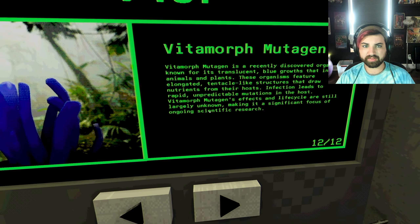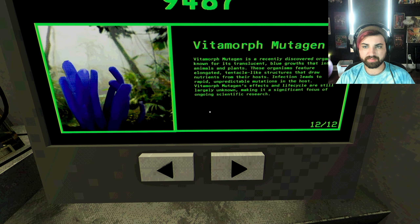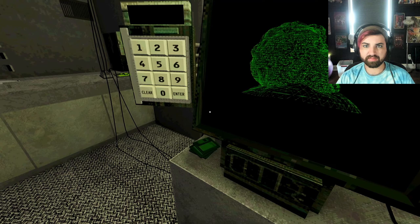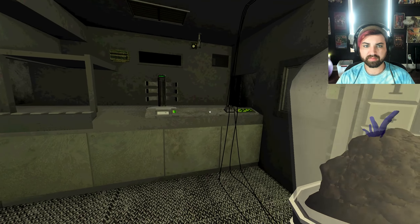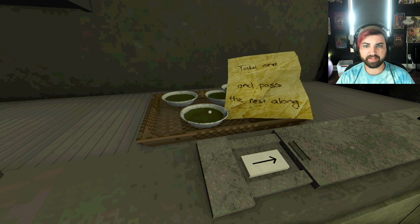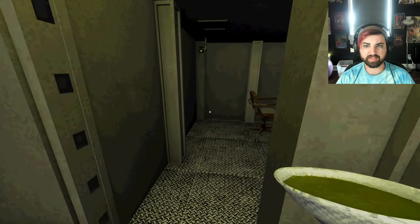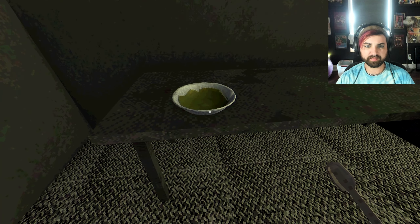I'm not sure we even need to examine that. We could probably just guess this thing, right? It's a recently discovered organism noted for a translucent blue growth that infects animals and plants, the long graded tentacles. 9487. What happened? Take one and pass the rest along. This is my break time. Cool.